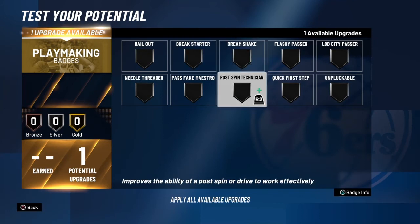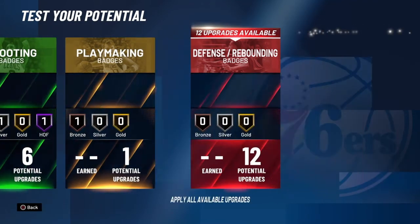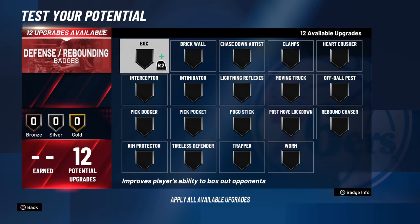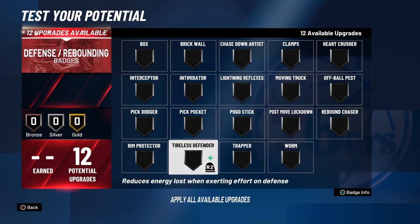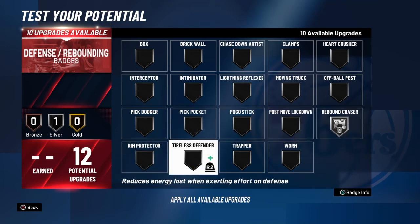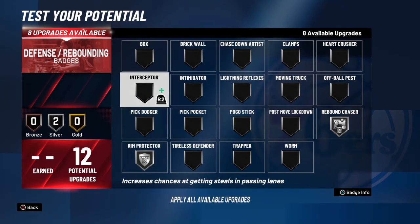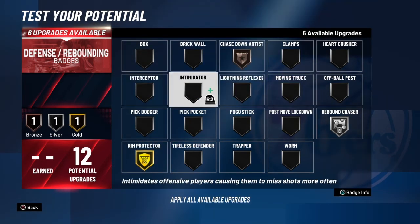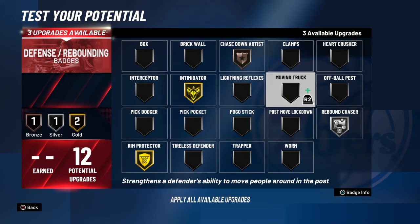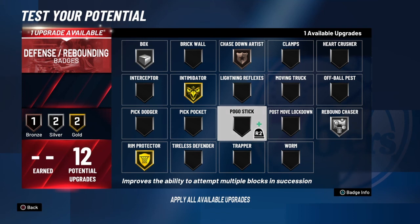For your playmaking badge, put it on quick first step — quick first step on bronze works better than postman technician on bronze. You're 7'3" so you don't really need it higher than bronze, but you're not very agile with this build so you do need it. For defensive badges: rim protector on gold, chase down on bronze, gold intimidator, moving truck or brick wall if you use those, silver clamps.